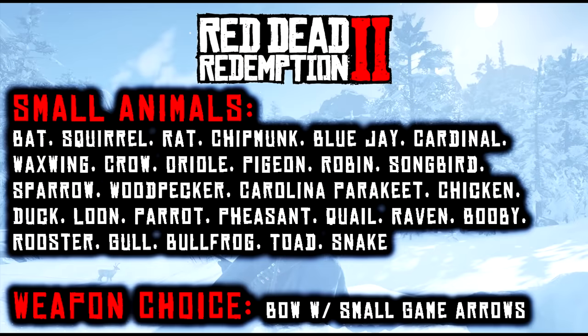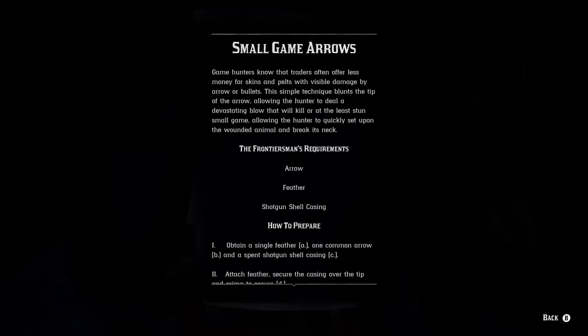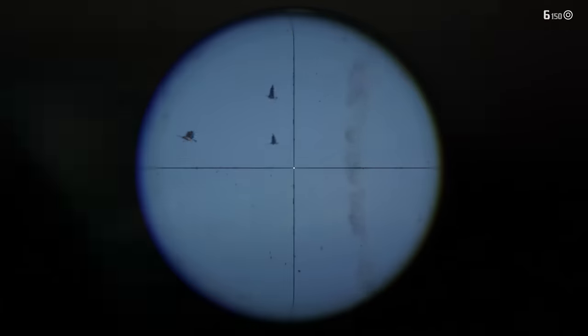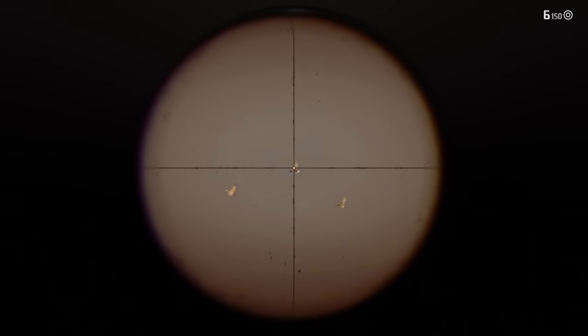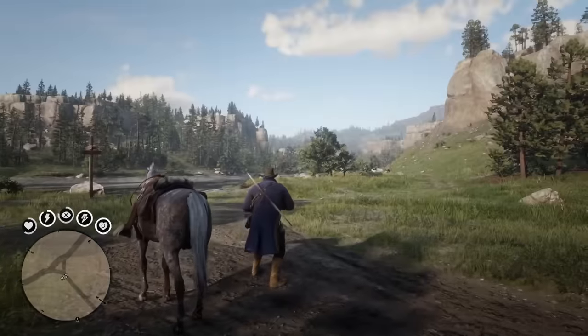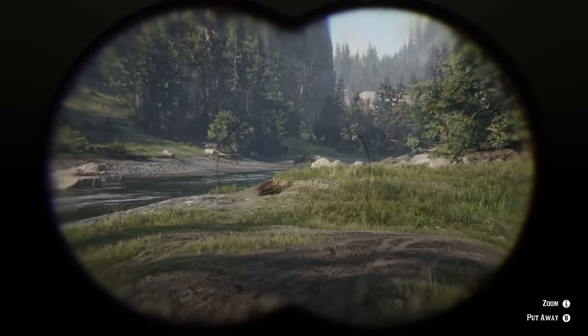For small animals, you need to hunt them with the bow using the small game arrow. The small game arrow is ammunition you need to craft yourself — you can't find it in any stores. To craft it you need an arrow, a shotgun shell, and a flight feather. The first two ingredients are available at any gun store, but the flight feather must be collected by hunting birds. You don't need to worry about animal conditions or special weapons when hunting for flight feathers — just find some birds and go wild. Once you acquire these small game arrows, you're ready to hunt some perfect small animals.